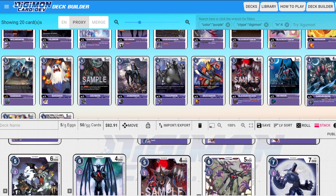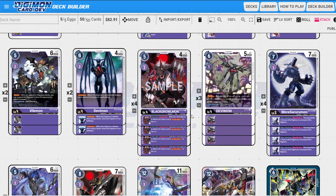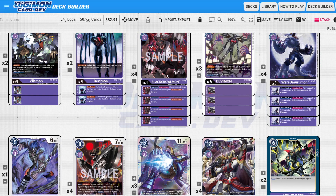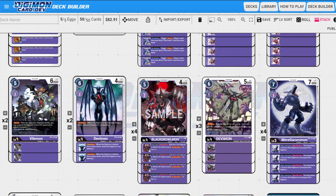Purple doesn't have as many options — there's a when-destroyed gain memory, Retaliation — the only thing that really matters is security attack plus one. If we had another security attack plus one we'd probably play six, but we only have the four. We're playing five blockers total — I'm on the fence about four or three, but I think having 6,000-power blockers is really important. That's why I cut to three of these and two Retaliation blockers. One day Evo is still pretty good.